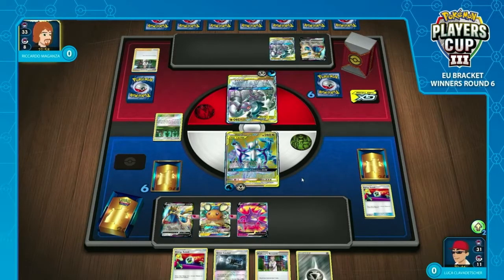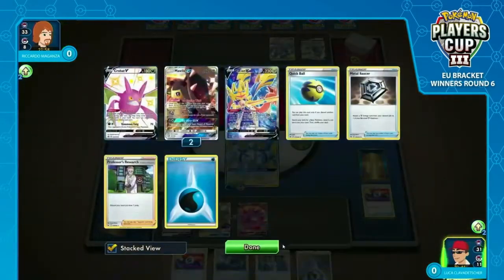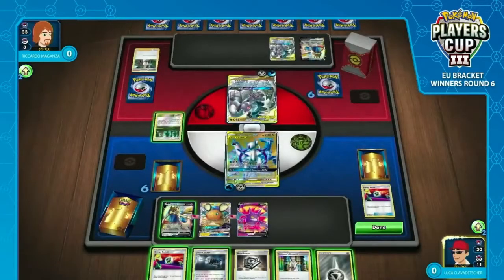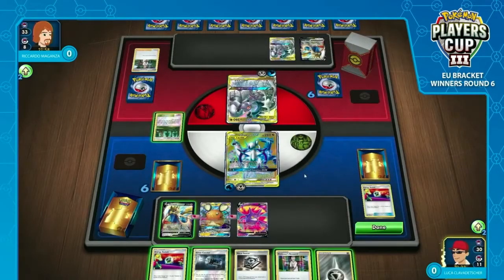Bench management is the name of the game for Riccardo now. He can't catch up in terms of attacks, but if he can use Boss's Orders he takes the initial three-prize KO. There's no way Luca can establish a KO here outside of using his own Morwild GX at this point. Riccardo does have a large hand size — something to bear in mind. But it looks like Luca is just going to be forced to win the game in three turns by two-hit KOing the active, then having a one-hit KO with his Zacian. That's his prize map, whereas Riccardo is hoping to use Boss's Orders next turn.